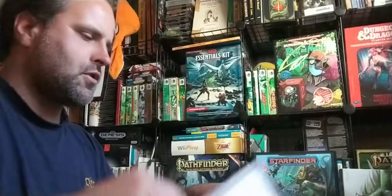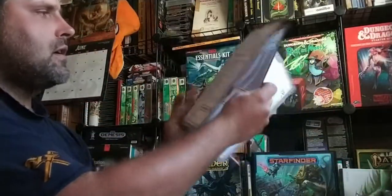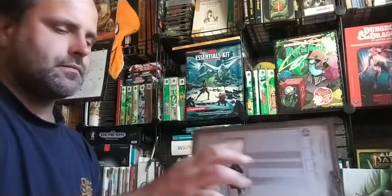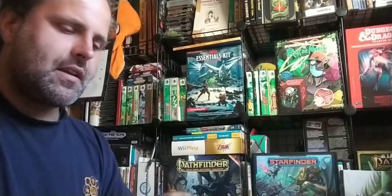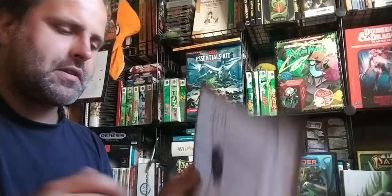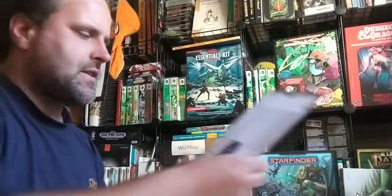These are handy because if you have a character, you can just take one of these single sheets and slot it right in, giving yourself a little folio for your character. There are a total of six of those sheets. They're fairly easy to copy and print — other than the artwork — without being excessively expensive for your printer.